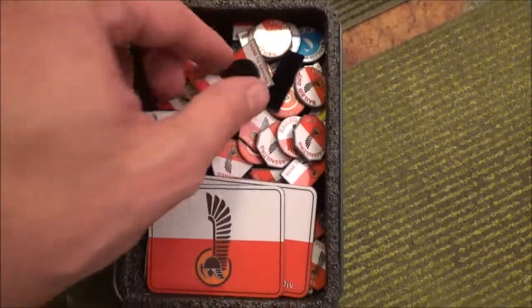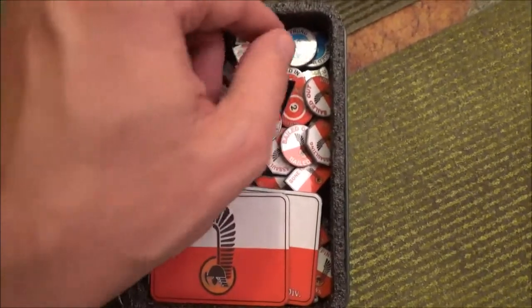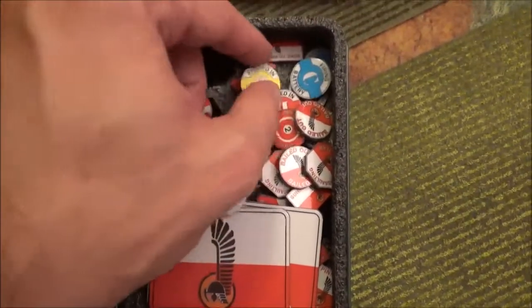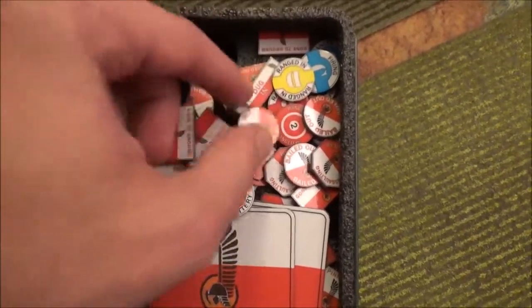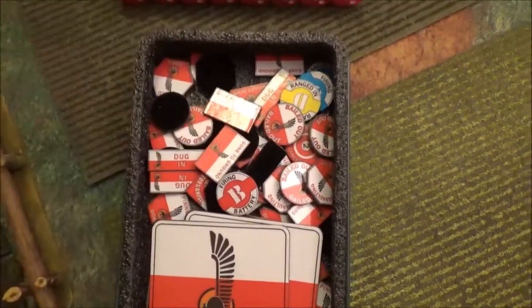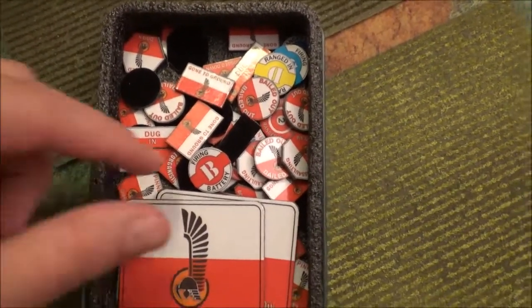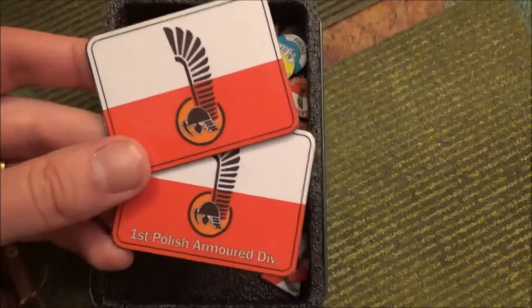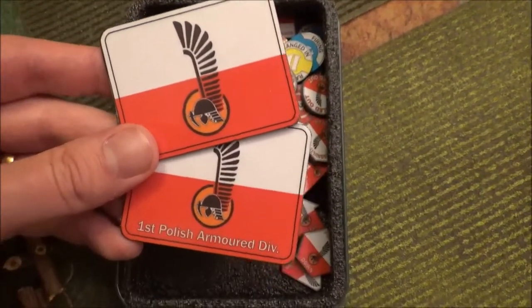They give you a whole bunch of stuff. There are markers for different batteries — I think it's like A through D, here's like C over here. There are a whole bunch of other tokens including ranged-in markers for what battery's firing, as well as all the standard stuff: bailed out, dug in, bogged down. It's mostly version three markers, but they work for version four as well — 90% of them will. You just have to make some minor adjustments with some of the ones that might be outdated now.